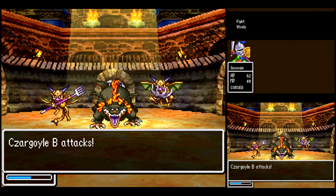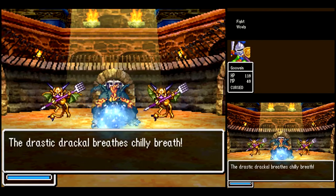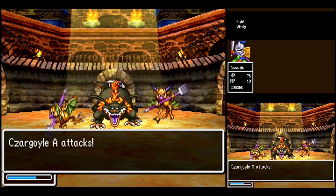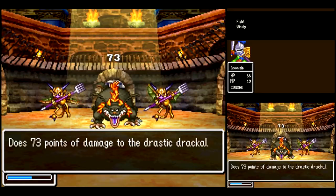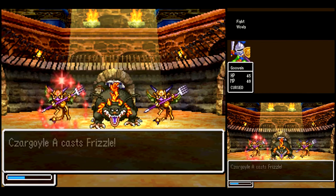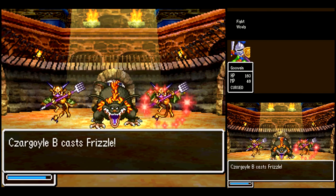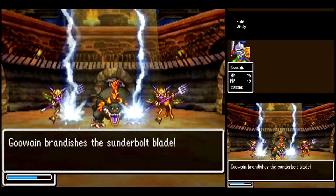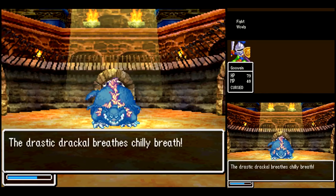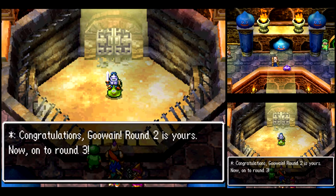This fight can actually get pretty dicey, because between the Frizzle spells and the chilly breath, they can deal a ton of damage — to the point where the AI for Gawain might not heal himself if his HP is around 40% or so, and these guys could still finish you off. One of the other reasons I have the Staff of Ghent is because of the MP handicap, so that way I can just heal myself endlessly. These guys can't deal that much damage anyway, so that's not really a big problem.